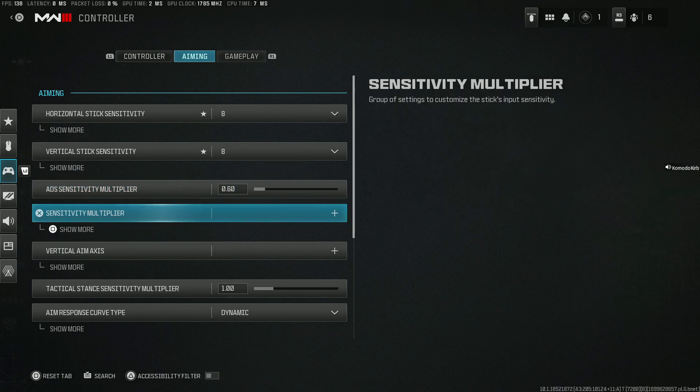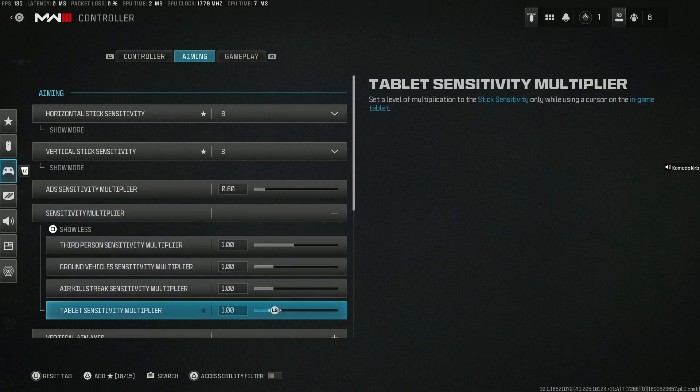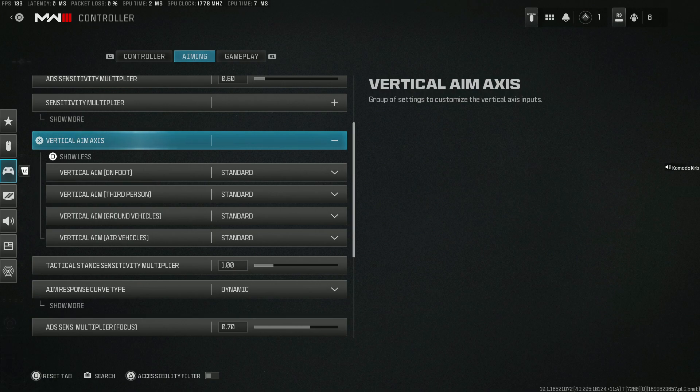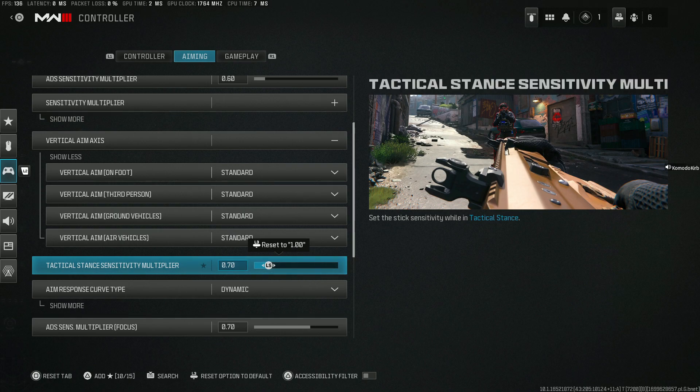For sensitivity multiplier, I personally keep this as what it comes — that way I don't confuse my muscle memory, but you can adjust this as you feel needed. For vertical aim axis, we're all going to leave this standard. For tactical stance, we're going to tune this down just a little bit to match almost what we have, but we want it to be a nice medium.